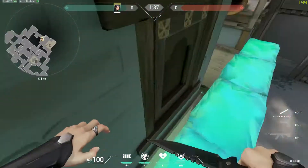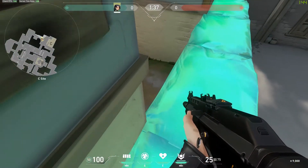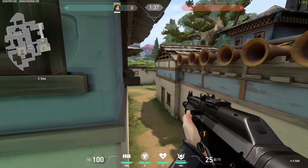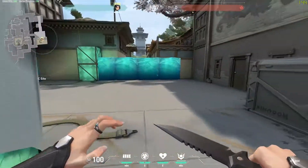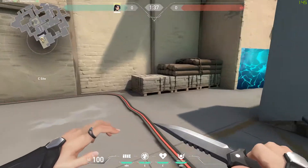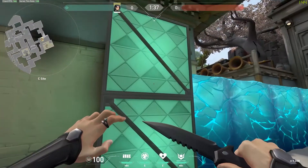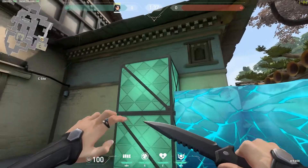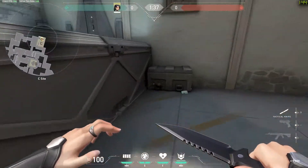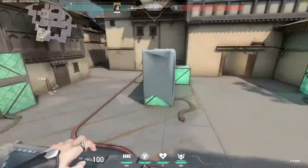You can also use the wall to get yourself or teammates up onto elevated positions, which can be useful since enemies won't expect it. They might be up high while you're on top of the wall, or you could tap them as they shoot at it from afar. Just know that enemies can traverse the wall using abilities like Jett's updraft or Raze, or by jumping up from nearby high platforms. Be careful where you place the wall since some spots make it easy to climb over without any abilities.